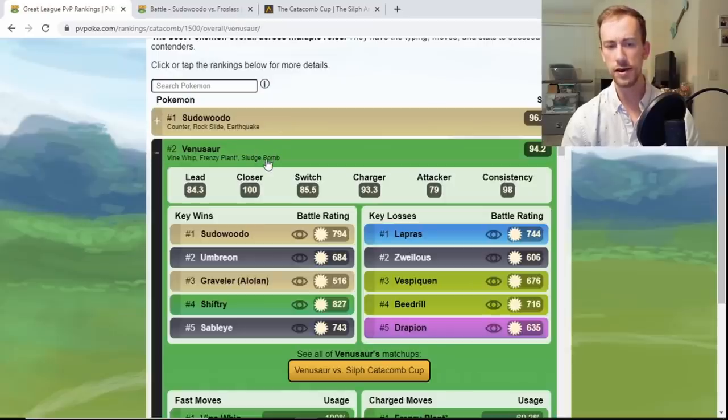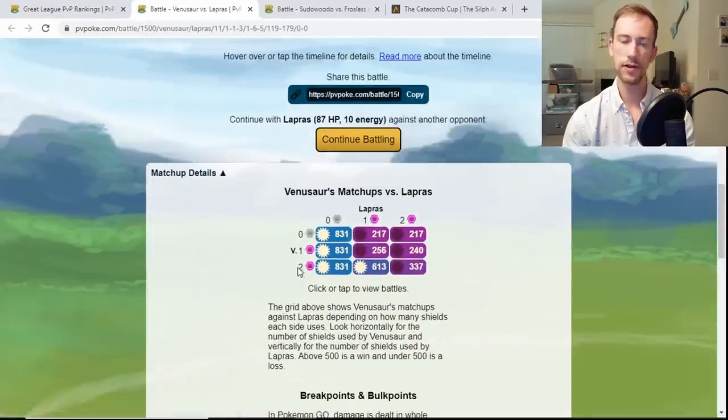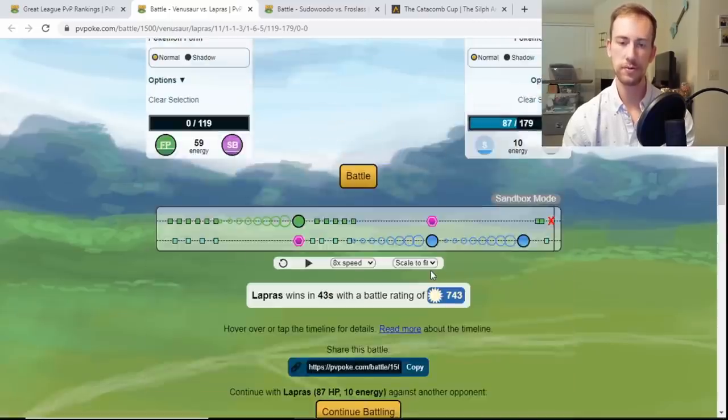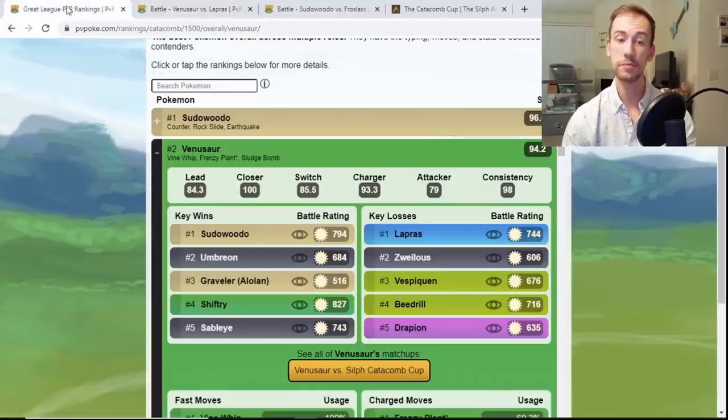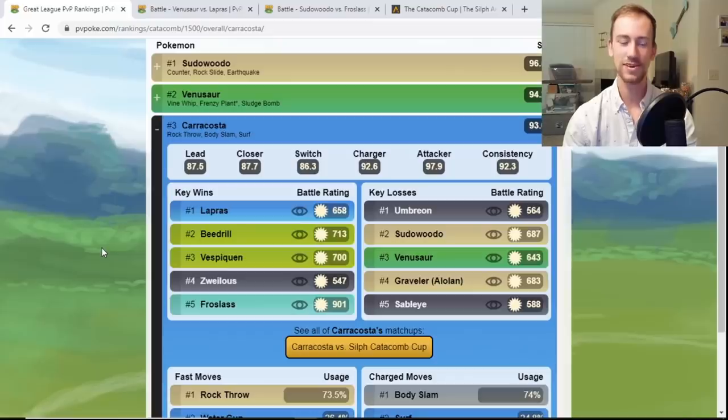At number two we have Venusaur — Frenzy Plant is such a crazy overpowered move. Venusaur is going to keep Sudowoodo in check, and you beat Umbreon — two really big wins. You're going to lose to Lapras, but the Frenzy Plant is still going to do a lot of damage. You lose in the one and two shield, and in the two shield Lapras can go straight Surf, but it might be IV dependent. Venusaur is another really top pick.